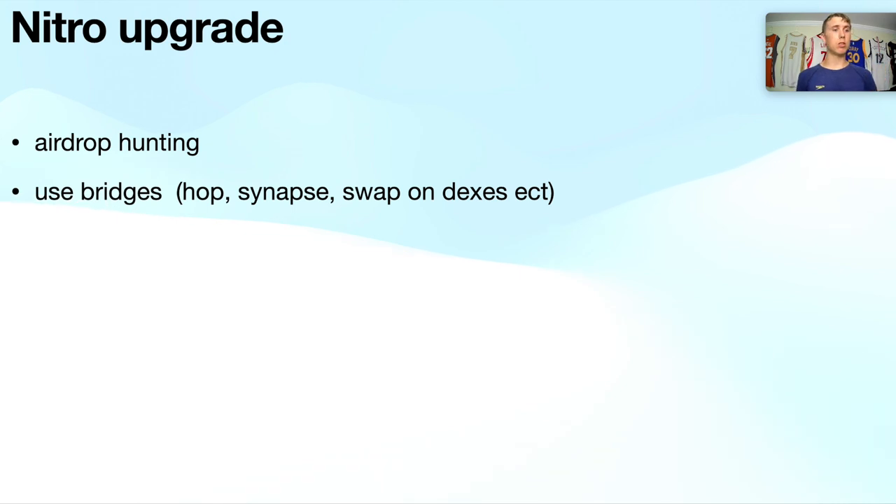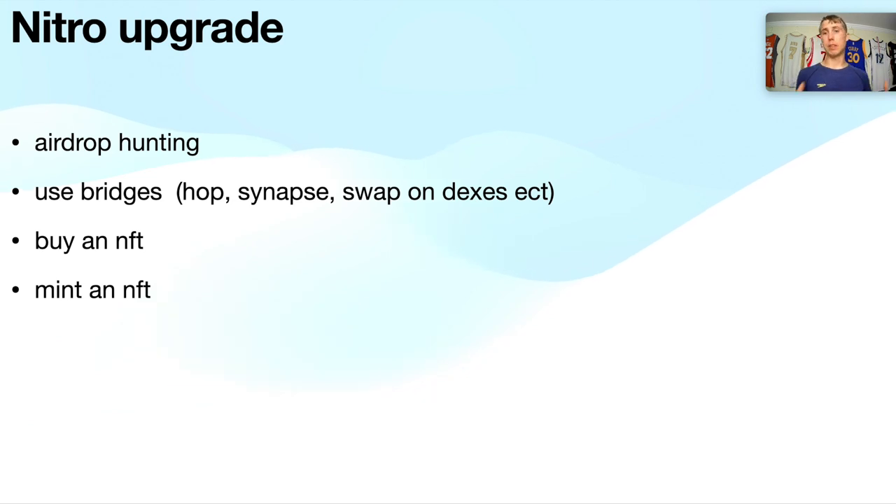Optimism went from like $200 million to about $1.1 billion TVL. Airdrop hunting strategies include: use the bridges, use Hop Protocol, Synapse, swap on DEXes, use the main Arbitrum bridge, buy an NFT — there are different NFT marketplaces like Tofu NFT — and you can get one on Treasure DAO as well.